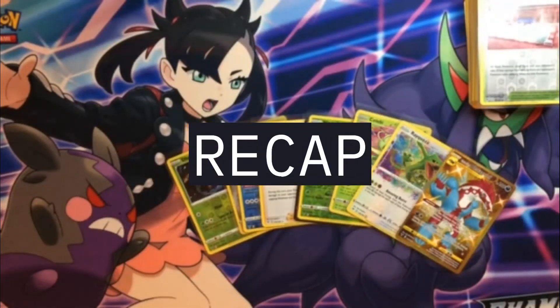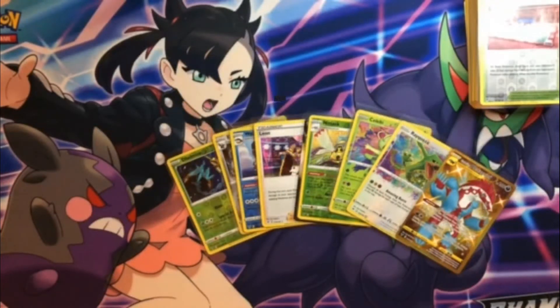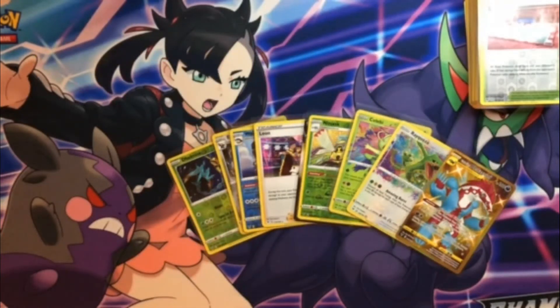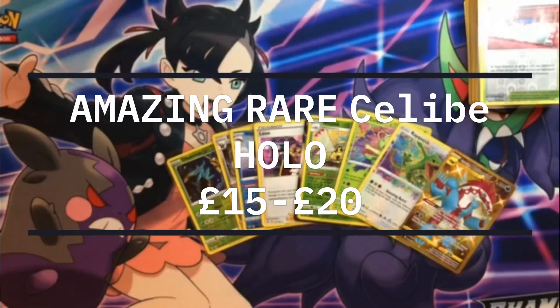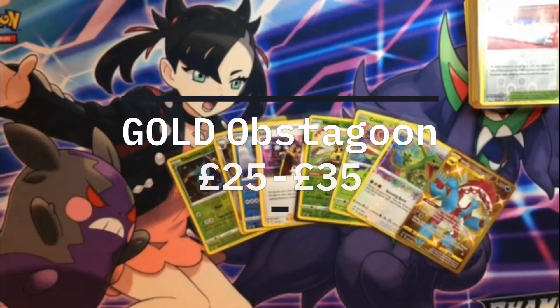Alright, so as a recap: we've got Reverse Holo Dalmask, Reverse Holo Excadrill, Reverse Holo Whalelord, Holo Leon, the Inteleon V, the Ninjask Reverse Holo, Galarian Stunfisk Reverse Holo, and then Amazing Celebi Rare, Amazing Rayquaza, and then the Obstagoon — which is definitely my favourite out of this pack opening.